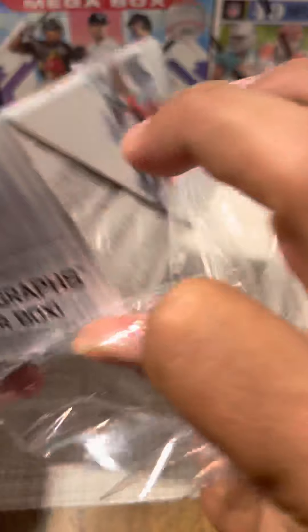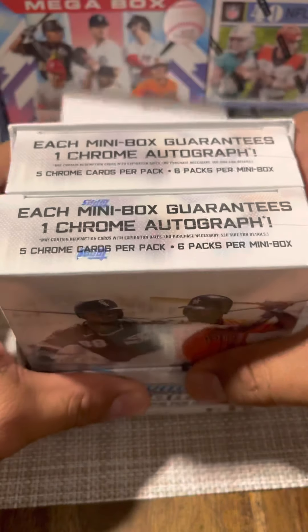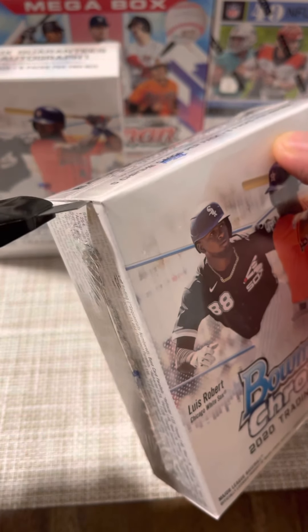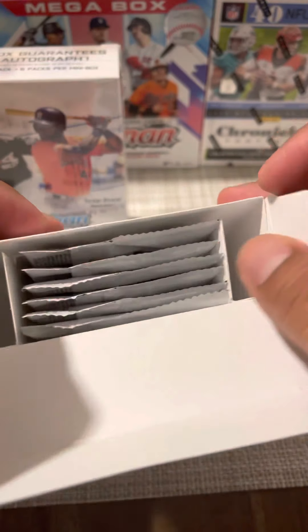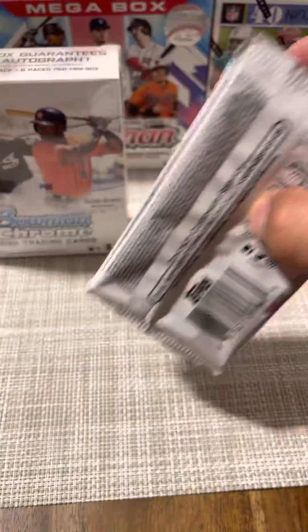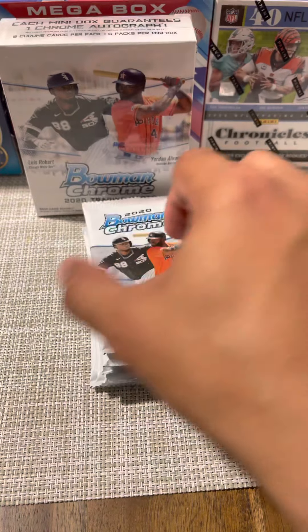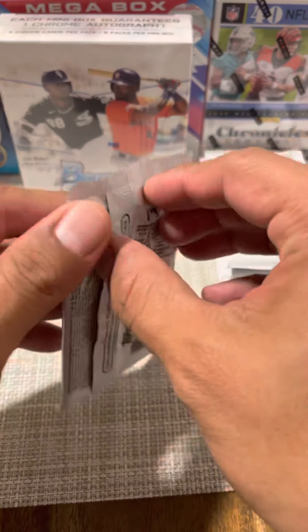I've heard the rumor that the first pack on each master box is the one that holds the auto, so this will be kind of seeing if that's true. We got our first box — six packs like I said. We'll take that top pack, put it to the bottom, and then we'll go from there.